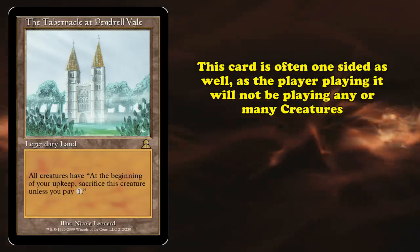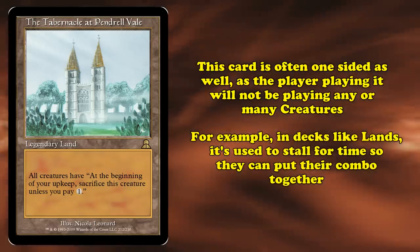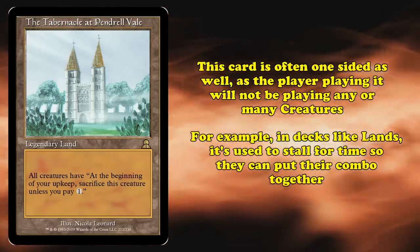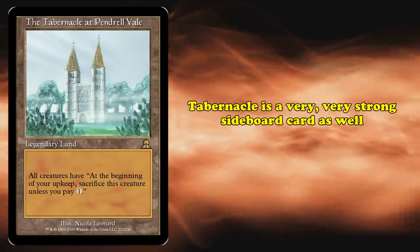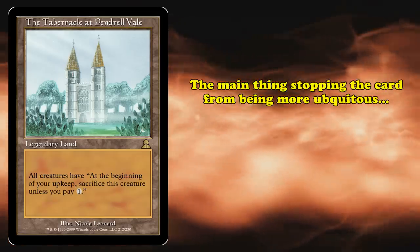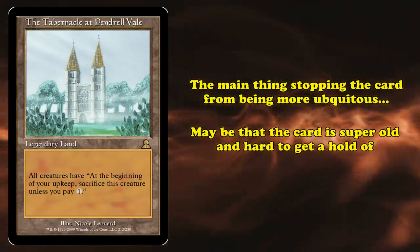This is made all the more potent by the player running Tabernacle most often building their deck to have little to no trouble playing around it. Its most common home, the aforementioned lands combo deck, uses this to stonewall more aggressive decks out of the early game while putting together a winning board. But Tabernacle is also a very strong sideboard card when matched up against an aggressive, creature-focused deck. If anything, the biggest thing pushing Tabernacle from being even more ubiquitous in the few formats it's legal in is that the card is very old and very expensive, with no reprints on the market to help make it more accessible.